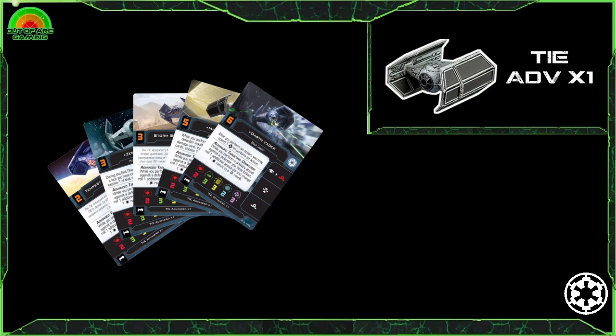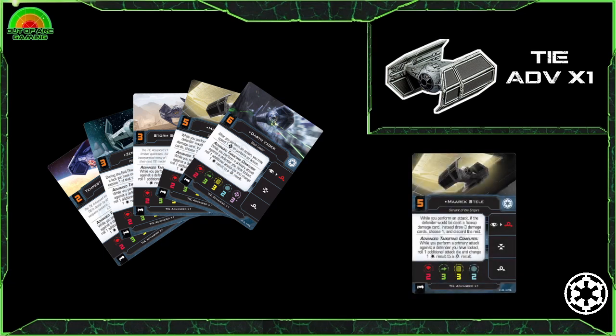Starting with Maarek Stele — an initiative 5 pilot at five points with an impressive loadout. His ability makes great use of the ATC to force an opponent who has suffered a face-up damage card to draw three cards, from which you pick one to inflict, further increasing the chance of a direct hit or even a hull breach. Combine this with initiative 5, two talent slots and a missile slot and you have a very scary ship.